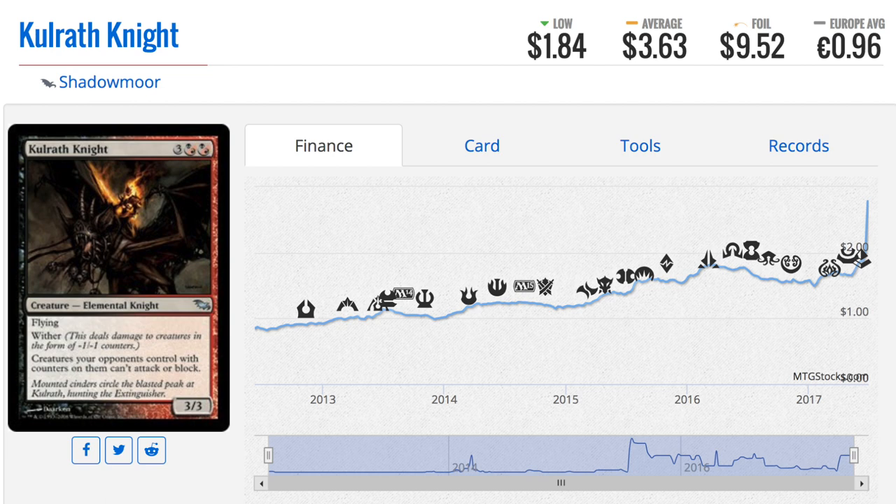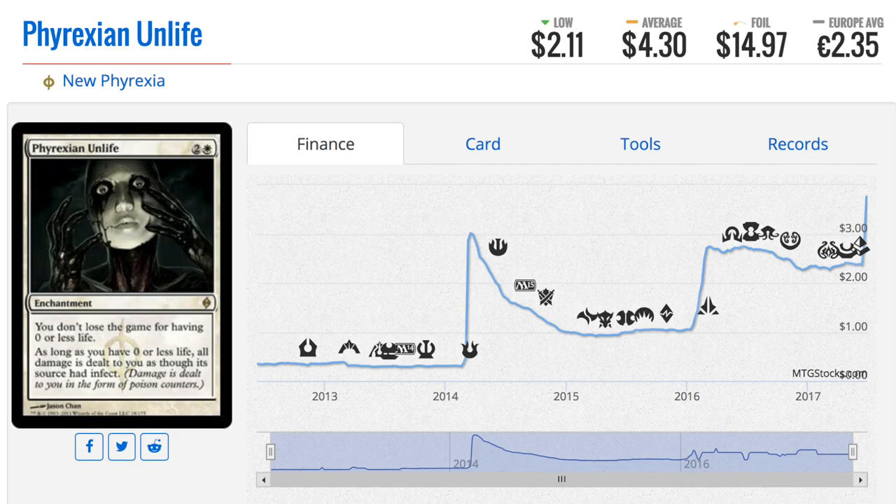Shadowmoor has a lot of value. Devoted Druid is at fourteen dollars now as a common. You have so many uncommons — Blowfly Infestation, I believe, is in Shadowmoor — the list really goes on and on about the value you can find at common and uncommon.